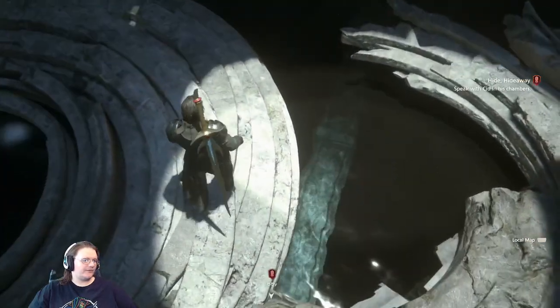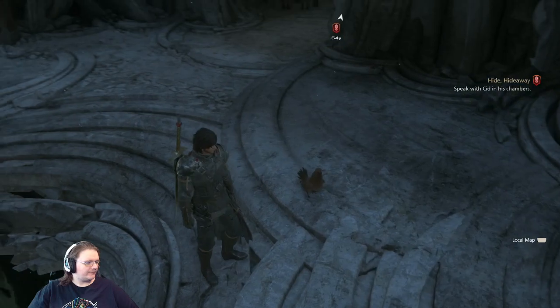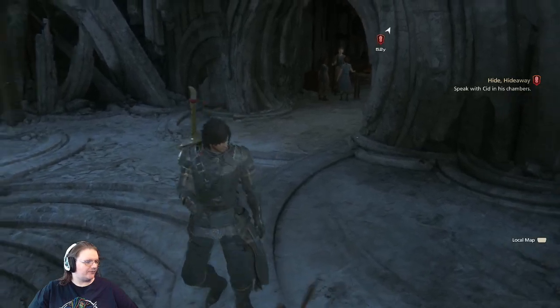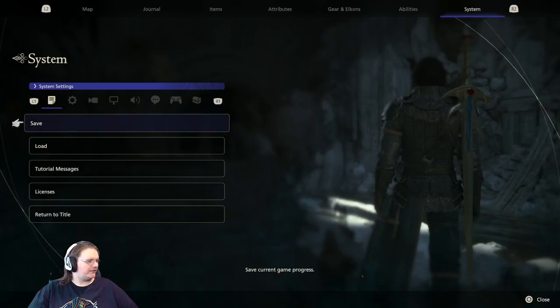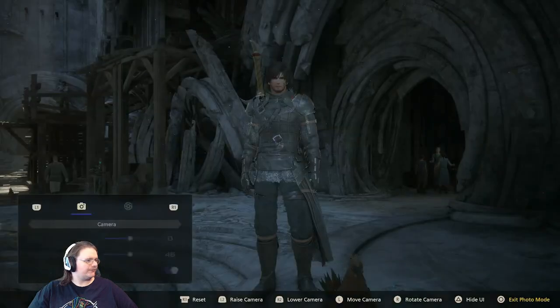Oh, I can't tilt the camera all the way up on that. Look — ah, it's a chicken! Look at the chicken. Look at him, we gotta get a photo with it. How do we photo mode again? There's a way to do it, right? Oh, there it is — photo mode.